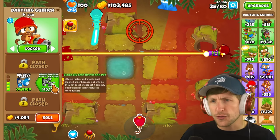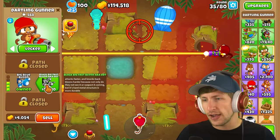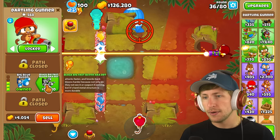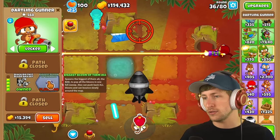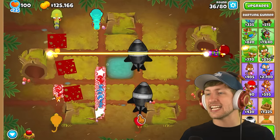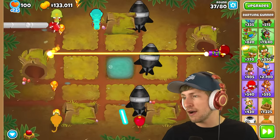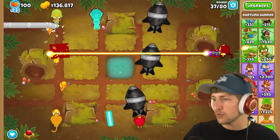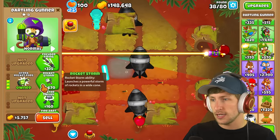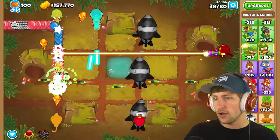We got the BBFB — aka DDT — which attacks faster and knocks balloons harder because not only do they not see it coming, but its hard metal structure is more durable. So now it just launches DDTs! That's so good. What else are we missing? We need to get Hydra Rocket Storm — so Hydra Rocket Pods and then focus firing laser shock. Lock that there. Okay, we have one, two, three, four, five, six, and then seven Dartling Gunners.